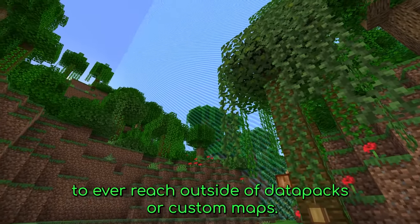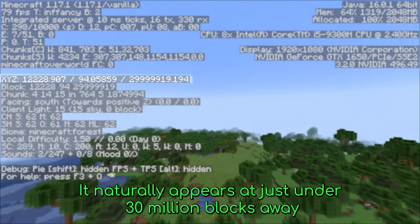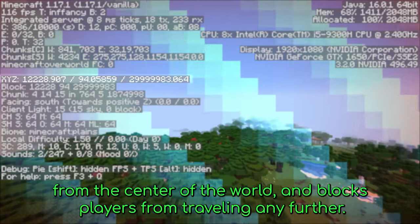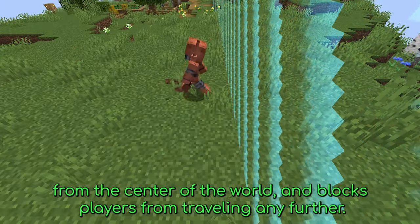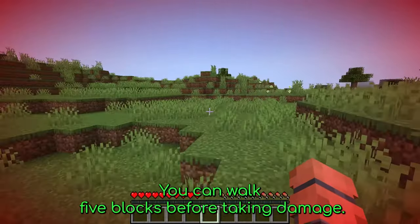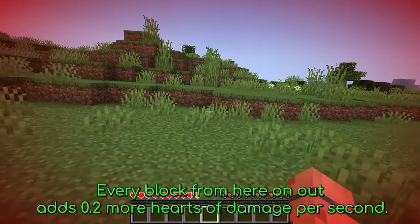Minecraft's world border is something that you're unlikely to ever reach outside of data packs or custom maps. It naturally appears at just under 30 million blocks away from the center of the world and blocks players from traveling any further. You can get past it very easily with a boat or an enderpearl. You can walk five blocks before taking damage, every block from here on out adding 0.2 more hearts of damage per second.